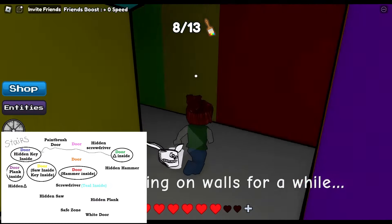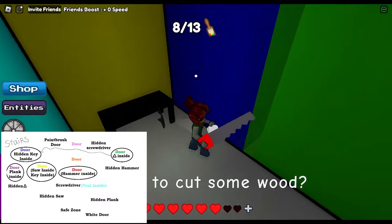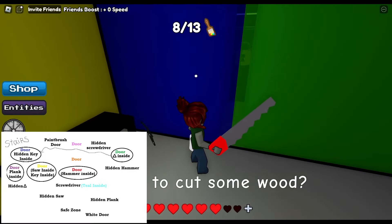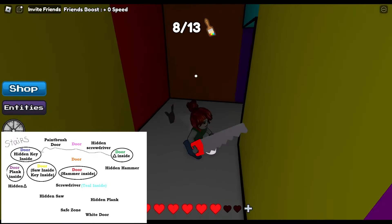Once you open the blue door, you can go inside. Inside you will see there is the handsaw and also a hidden area for the key. So we will come back to that later in the game.